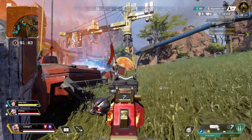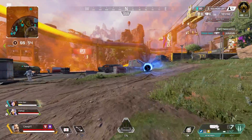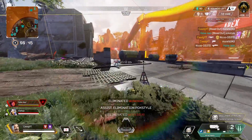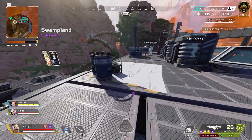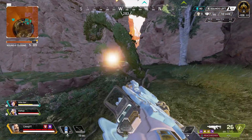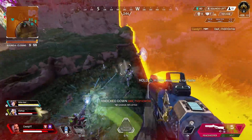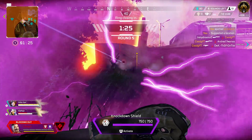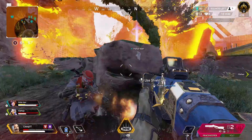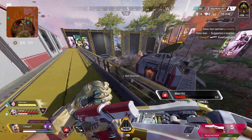Now we're going into the top 5 worst things about Fuse. My first one is that both the ability, the passive, and the ultimate all take aim — and if you have garbage aim, Fuse is not the legend for you. You've got to be pretty accurate with all of his things. His grenades go a lot further and faster, so you really have to aim them. His ability — you've got to put that right on to people or it does nothing. And with his ultimate, if you miss you could actually kill yourself with it, so you really have to aim with him.